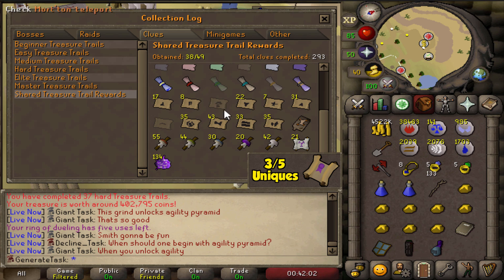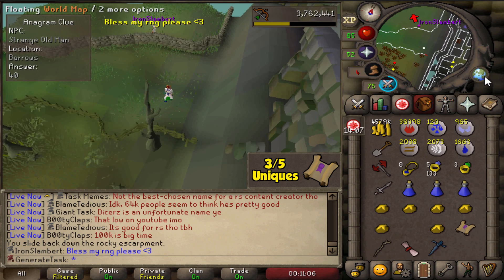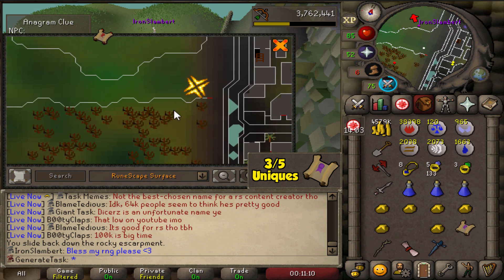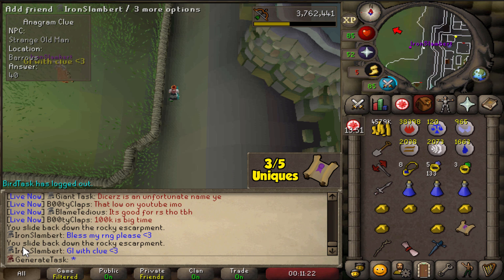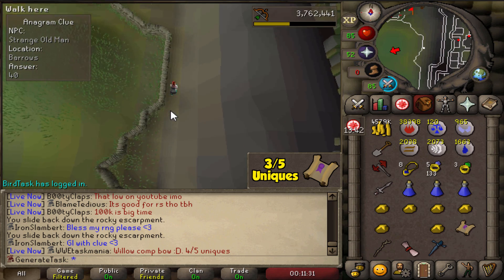We've just discovered this broken fence over here that you can jump over — which is pretty cool because we've got a clue scroll right here and now we have to go to the Barrows. Apparently you can also run up this hill, but it gives you a game message: 'You slide back down the rocky escarpment.' The more you know — we are still learning every day about this game.